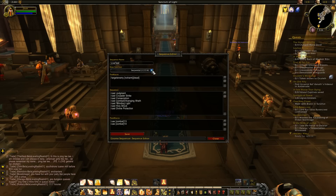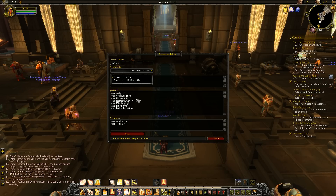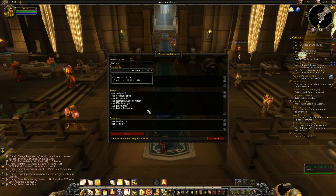Step function - there are two common step functions people use. There's the general sequential one: do line one, line two, line three, line four. In this case: start with Judgment, then Crusader Strike, then Consecration, then Avenging Wrath, then Blinding Light, Holy Shock, Divine Protection.